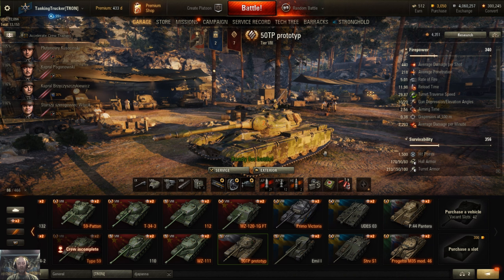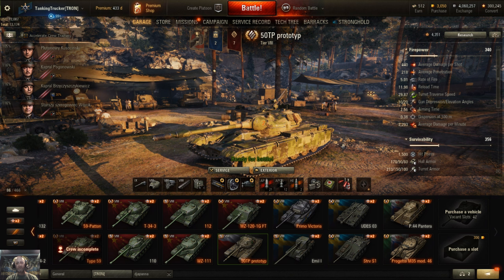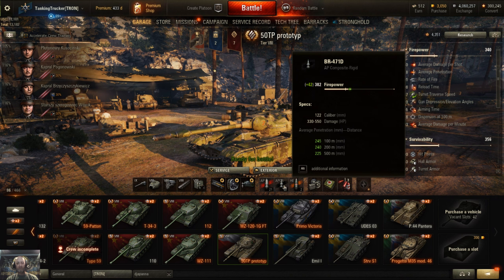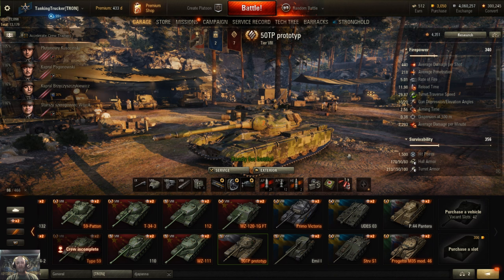I went with vents to help everything across the board — dispersion, aim time, and reload — because it does have a substantial reload. That's also why I went with the gun rammer. I carry 21 standard rounds, 12 APCR, and some HE — basically for resetting cap or shooting at something you just can't penetrate to do a little bit of damage if need be.